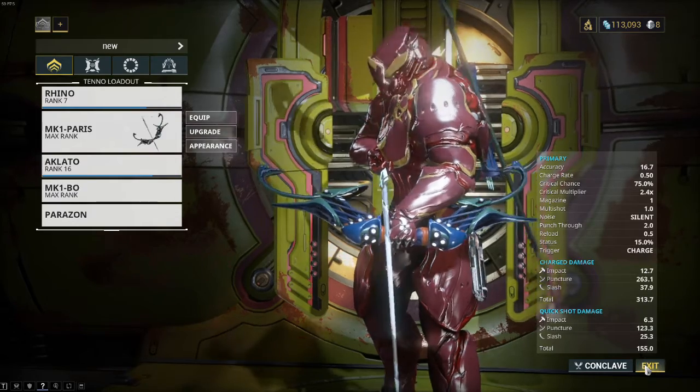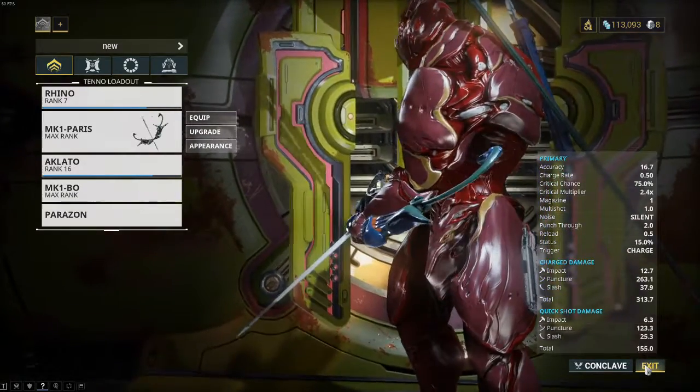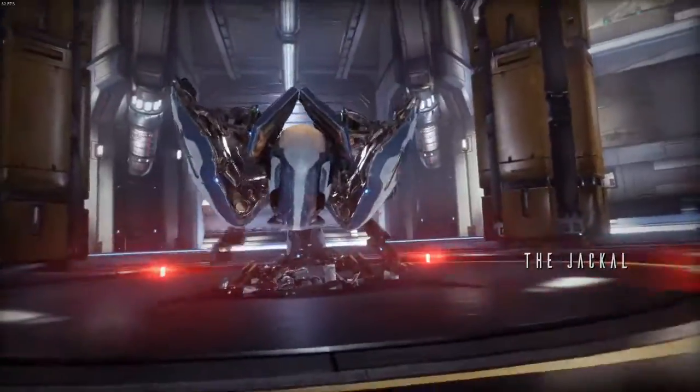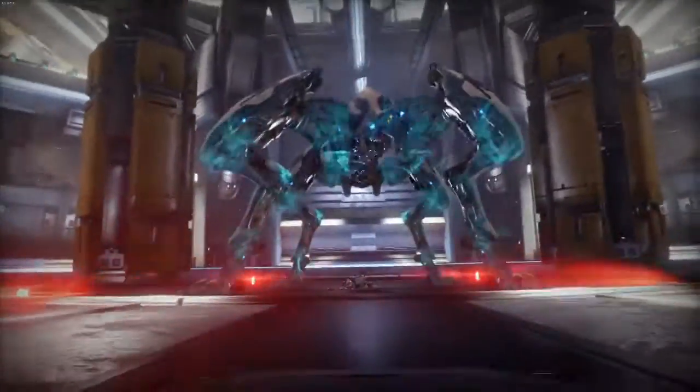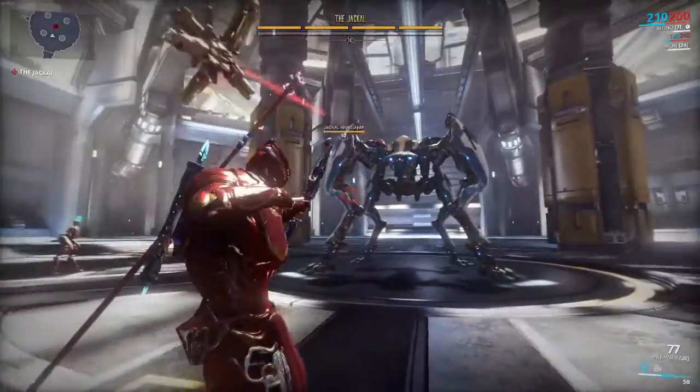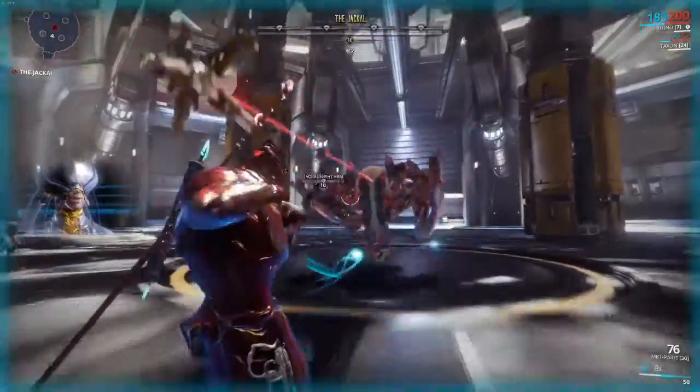Now that we got that out of the way, let's get to the actual fight. Your first priority in this fight is to aim for the legs. I suggest aiming for the back legs as they're the hardest to hit in the later rounds when he's doing more attacks and there's more stuff to dodge.